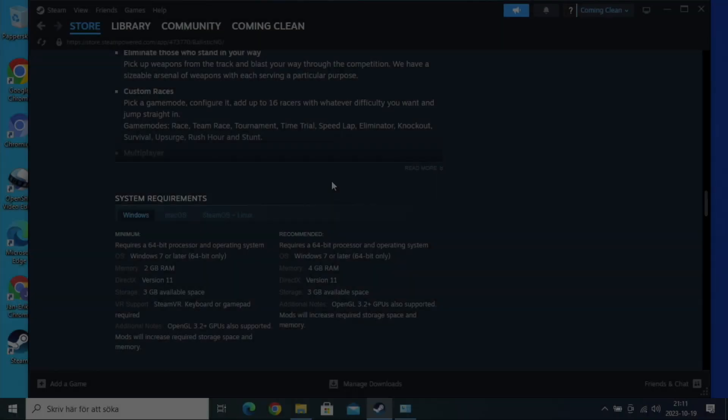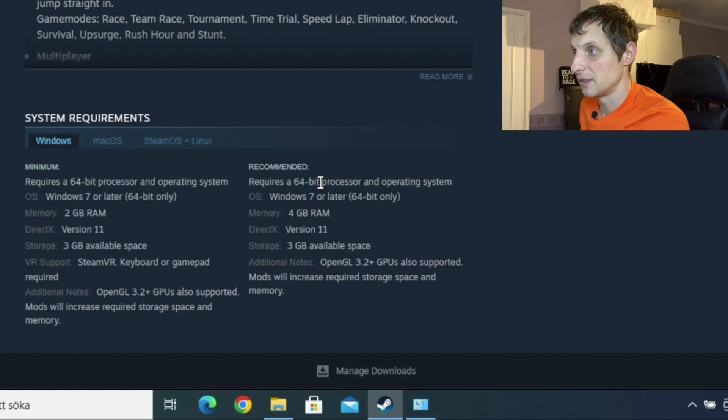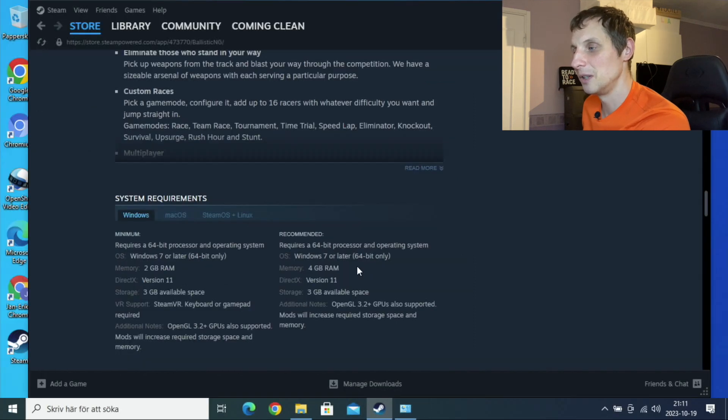Let's get started. Here we are at the Steam page. We can see the recommended requirements for Windows: 64-bit processor, 4GB RAM of memory. That's really not a lot by today's standard, so we might be fine actually.